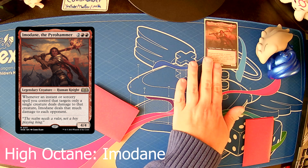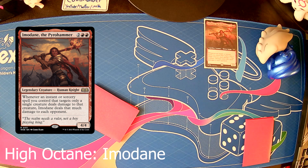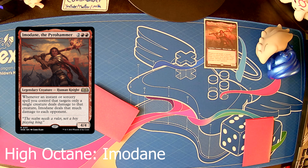And today we are looking at Imodane, the Pyro Hammer. I did a short about this and it's going to use that combination of cards from the short. I'm able to get this to go off on turn four. I still can't figure out exactly how to make it go any faster — I assume you need some zero-drop artifacts that maybe get you a lot of mana faster, and then just don't worry about untapping them to speed things up. So my guess is you could get this to go off on turn three, but you can definitely get it to go off on turn four.